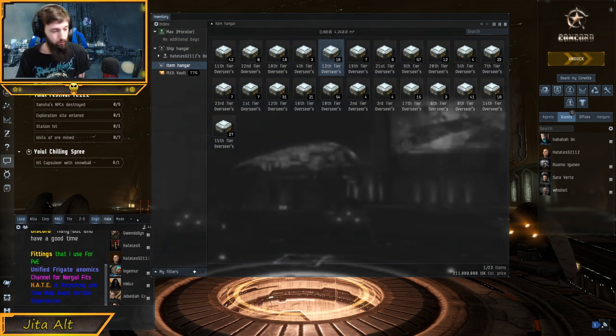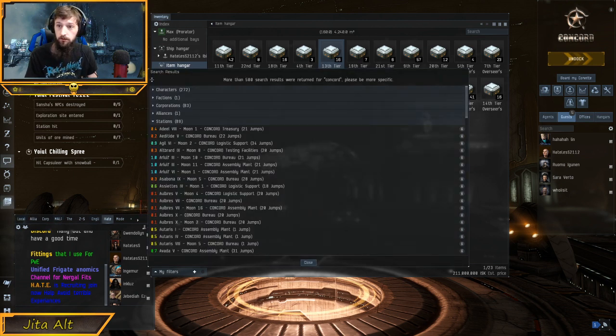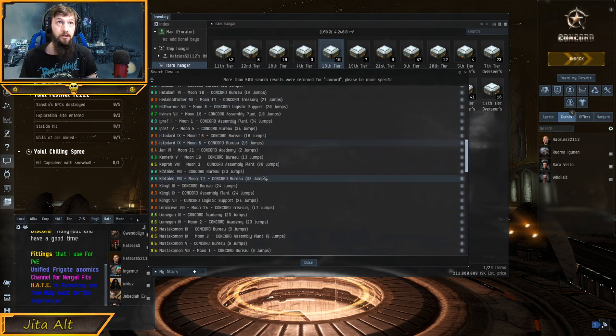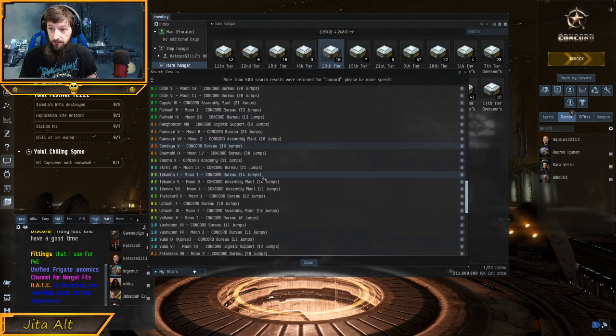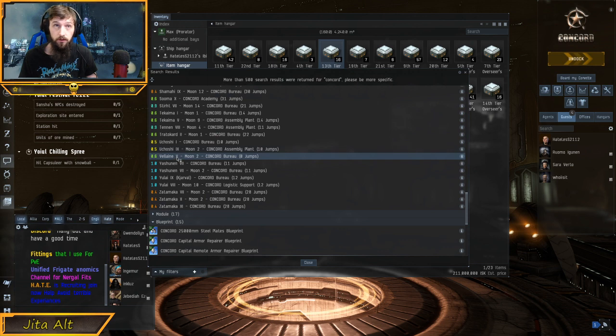The NPCs exist in both Concord and DED stations. If you search Concord into your search bar on the top left, you'll get all the stations where you can sell these to NPCs. There's one called Vilor, or Vilain, and this one is three jumps away from Jida. So it's really, really close.